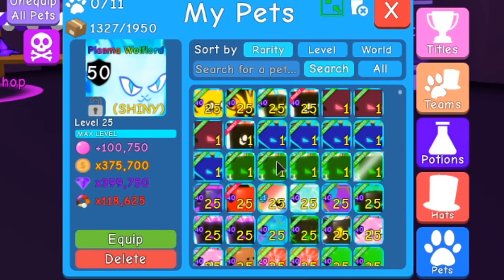Here we go — we got the Shiny Plasma Wolf Lord. It's 100,750 bubbles, this is level 50 so it's maxed out. We got 375,700 coins, 399,000 gems, and 118,000 on the multi-currency.